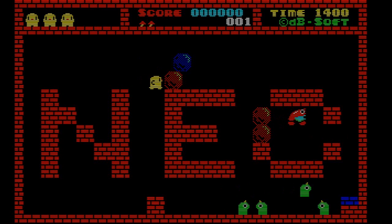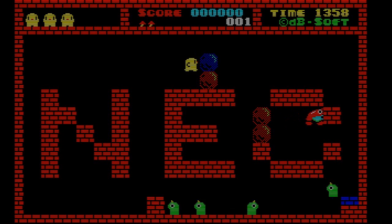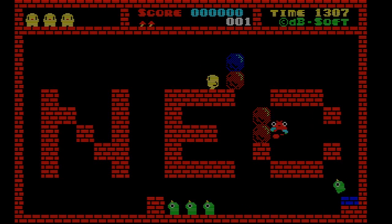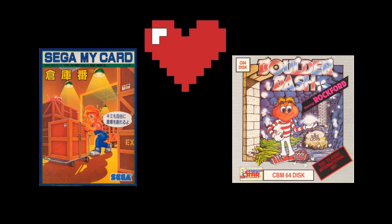Flappy started out on the PC-88 platform. You can kind of tell, since it has the slow, methodical puzzle game elements that were popular on computer platforms at the time. As for how it plays, Flappy is like if the box-pushing game Sokoban and the boulder-rolling game Boulder Dash had an affair and put the child up for adoption.